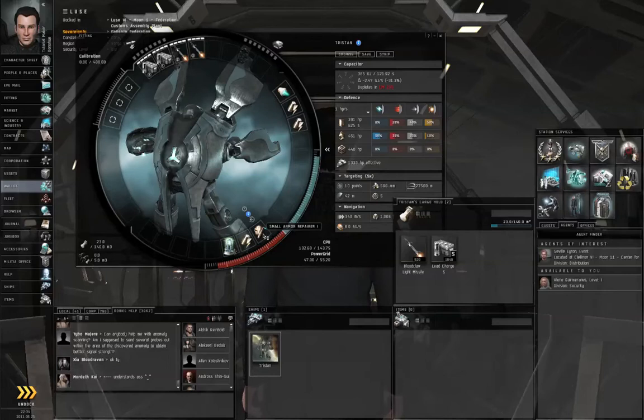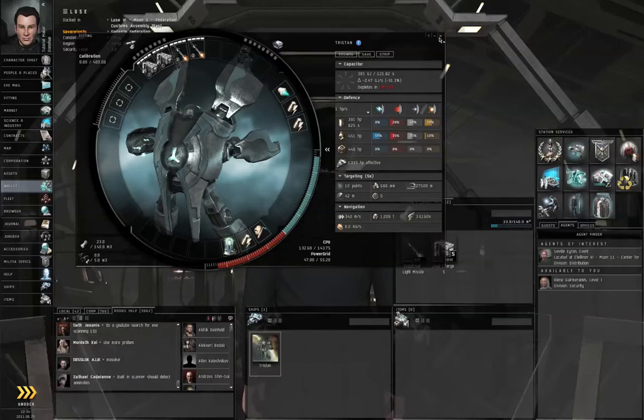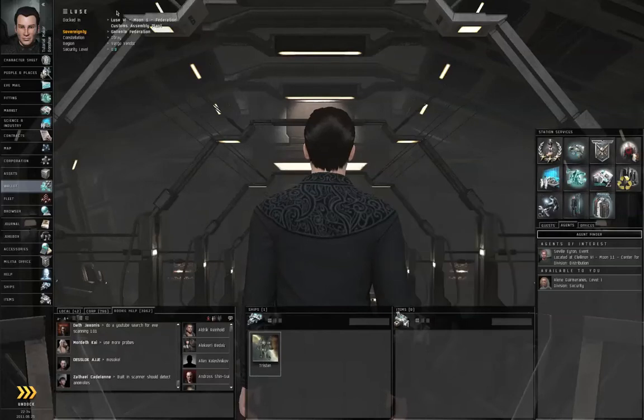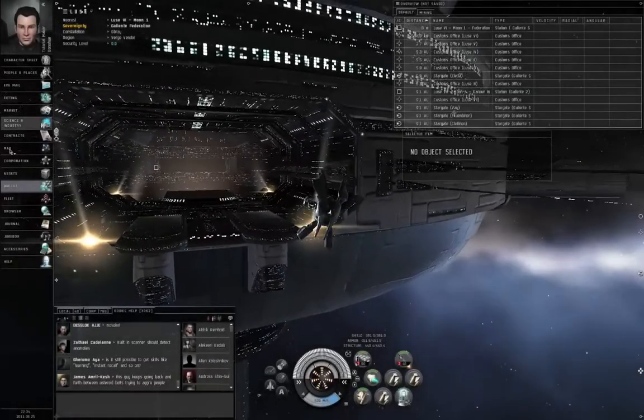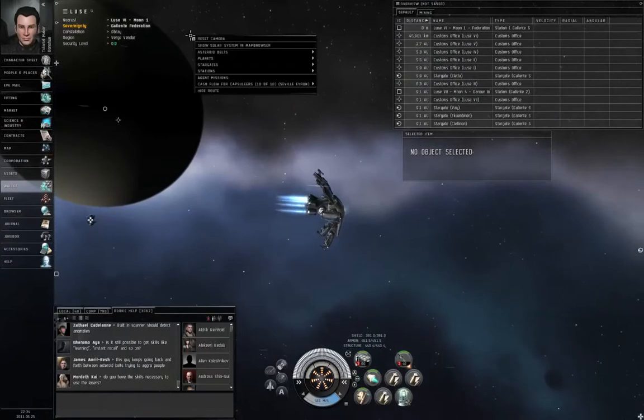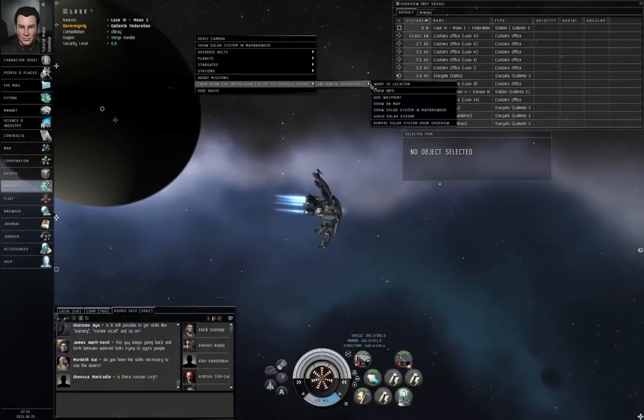I've got the afterburner, the armor repair, and the cap rechargers and Capacitor Power Relay to help with cap regeneration. I still can't run everything all at once all the time, but I can run them longer before I have to turn them off. I am currently docked in Luce 6, Moon 1, Federation Customs Assembly Plant, because with the current market orders in Verge Vendor, whatever I couldn't get in Kalalaman I was able to get one jump out in Luce. And as it turns out, the mission happens to be located here in Luce. Right-click empty space, Cache Flow for Capsuleers, encounter dead space, warp to location.